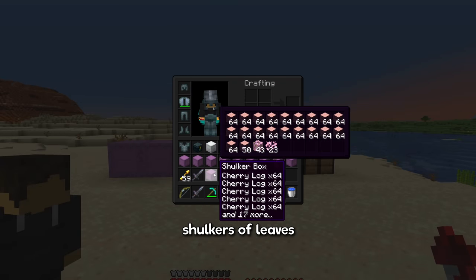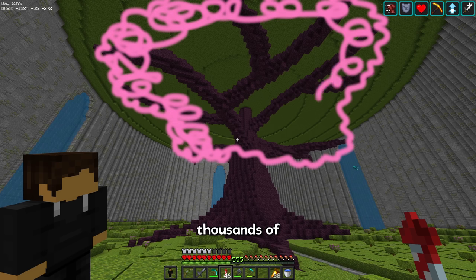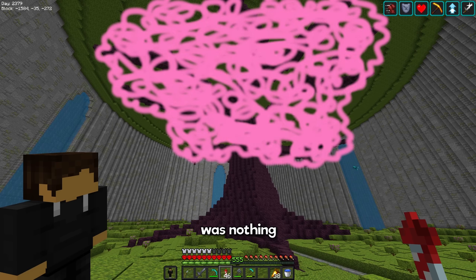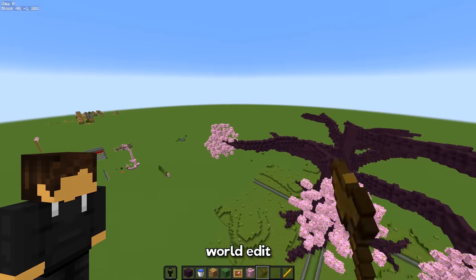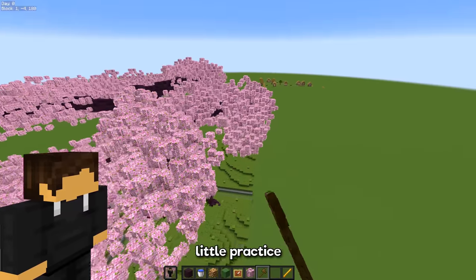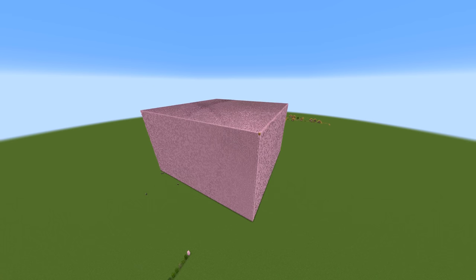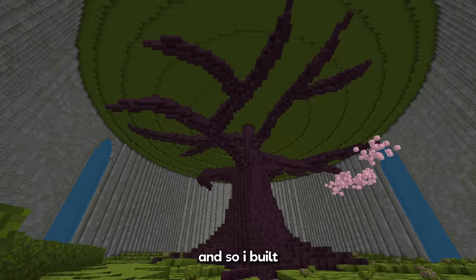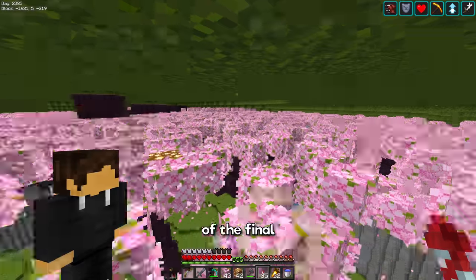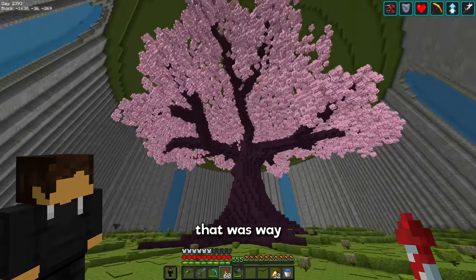So I have about 11 shulkers of leaves, and I think that'll be enough, but I honestly have no idea where to begin. Because the idea of placing thousands of leaves down with no plan and ruining the entire build was nothing less than nightmare fuel. So instead, I took a page out of the pros' book and decided to learn world edit — or at least the very basics. And after a little practice in a super flat world, and accidentally filling the entire area with leaves, I was able to create a schematic. After turning it into a schematic, all I had to do was build — until the ceiling got in the way of the final few layers and I had to remove it, and then build it back again. But before long, I had a tree that was way better than I could have expected.